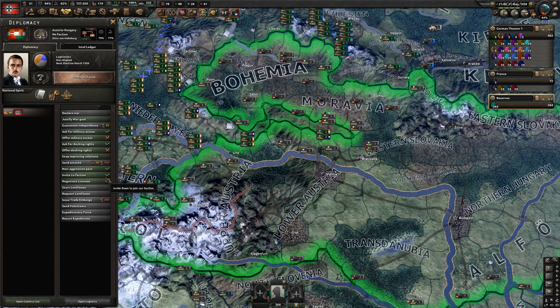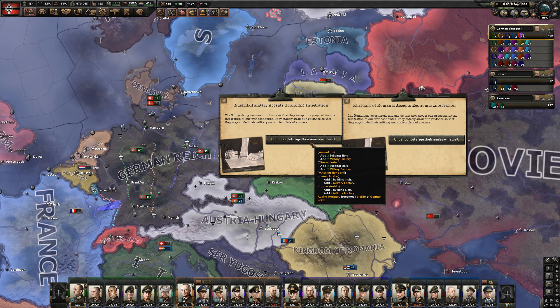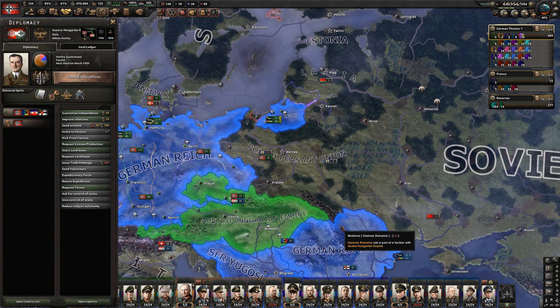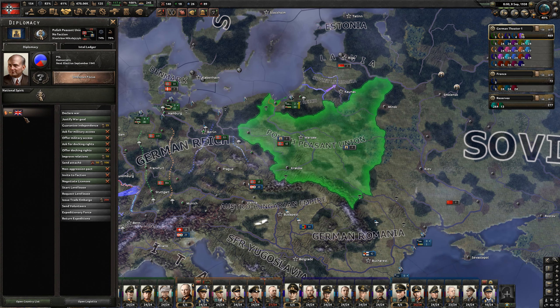We can actually invite Austria-Hungary to the faction, and part of that is from the diplomatic pressure. Both Austria-Hungary and Romania have become our puppets. I love to see that.